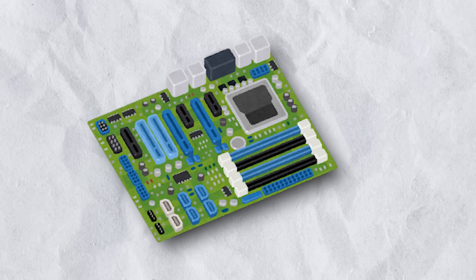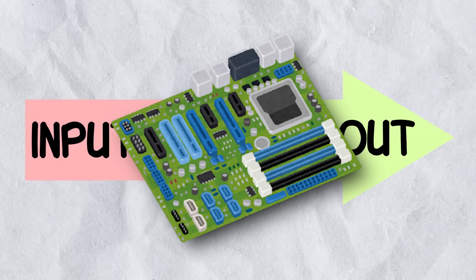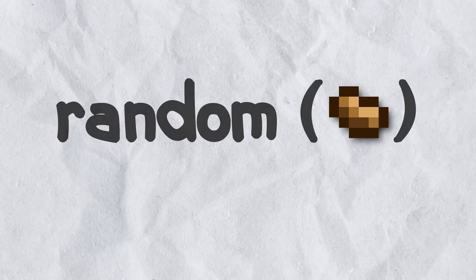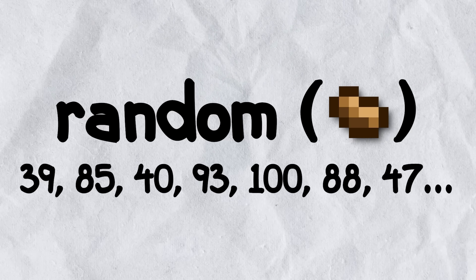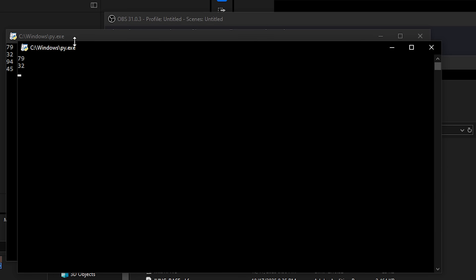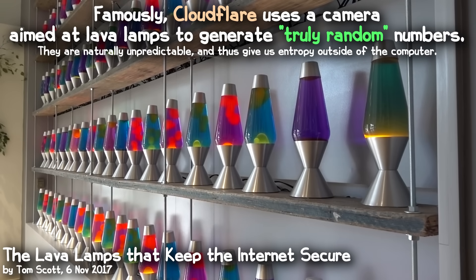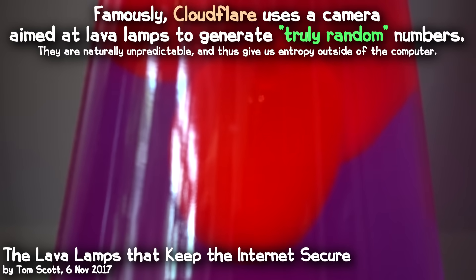You see, computers are deterministic machines. The computer only does what it is told, and as such, it can't actually produce true randomness. It can produce things that seem random, but that randomness is always determined based on something. That something is the seed. Based on a given seed, a pseudorandom algorithm will produce a sequence of seemingly random numbers. Given the same seed, a pseudorandom algorithm will always create the same sequence of numbers. Normally, we try to choose a seed that is as random as possible, usually from sources of entropy like user input or even the environment, so that our sequence is as random as possible. But when we want a predetermined random series of numbers, we can actually control that by choosing our seed.